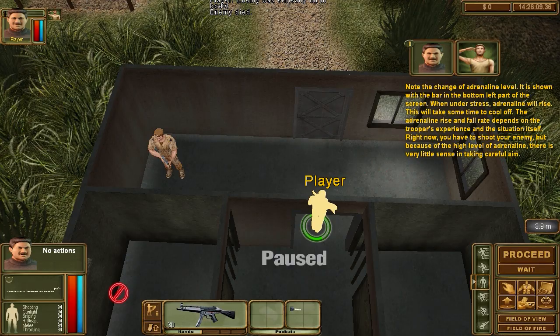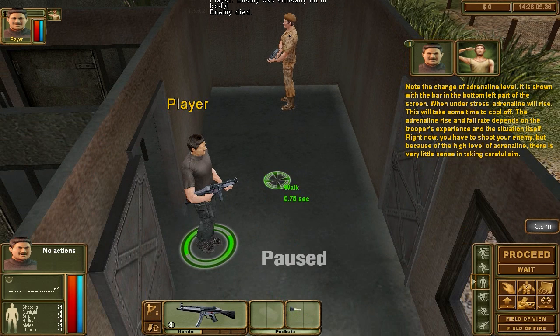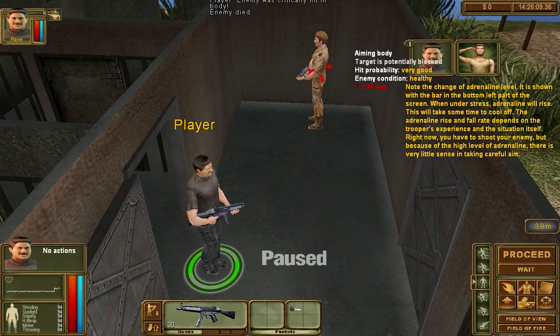Note the change of adrenaline level — it is shown on the bar on the bottom left part of the screen. When under stress the adrenaline will rise. The adrenaline rise and fall rate depends on the trooper's experience and the situation itself.